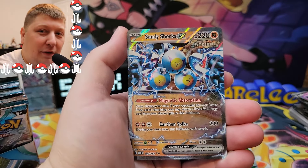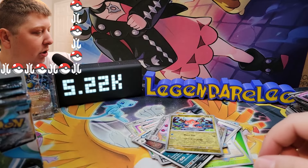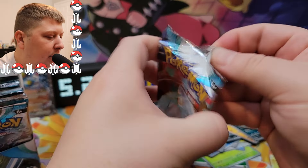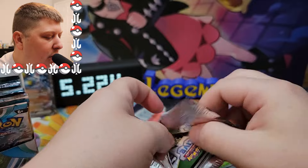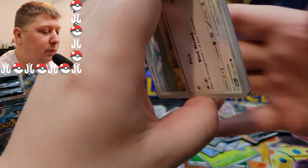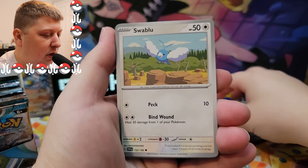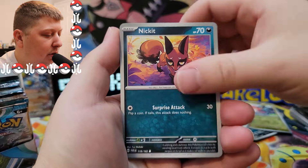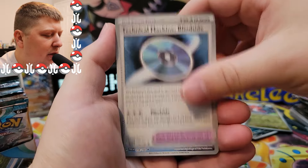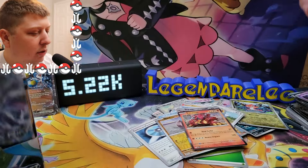We've got another pull here — the Sandy Shocks EX, the Magneton version of the ancient Pokemon. Doing pretty good on hits so far. None of the ones that I want to pull, but we're getting some nice pulls anyways. Let's go with a Lightning Energy. We've got a Swablu, Pantsir, Bug Trio, TM Blindside, Iron Bundle, and Volcanium.